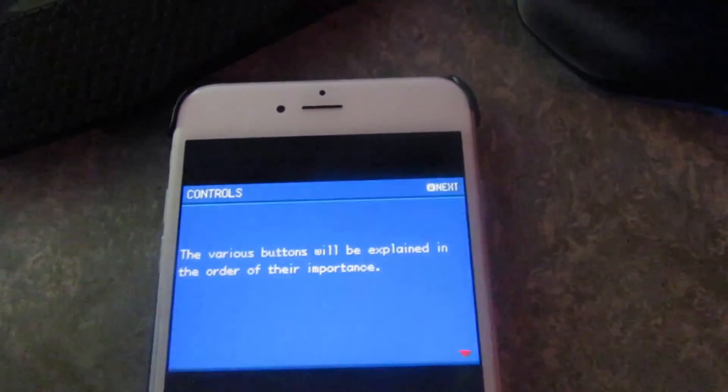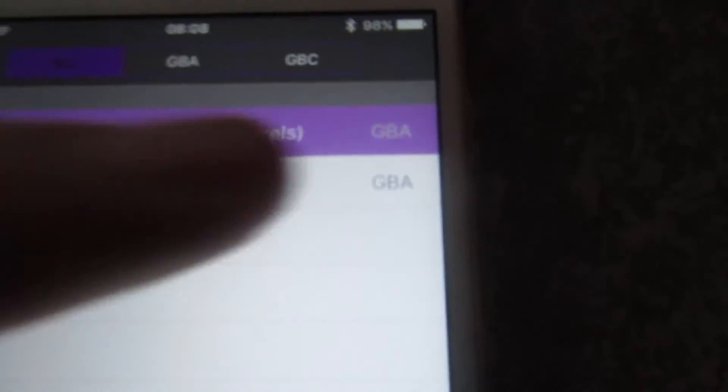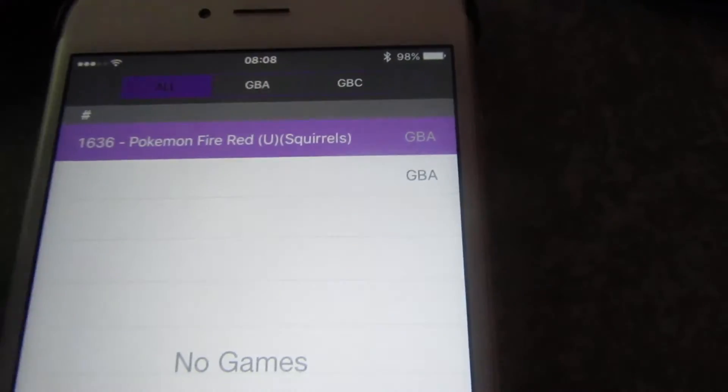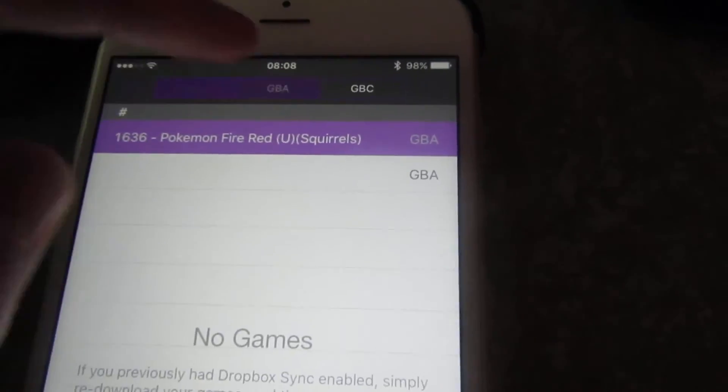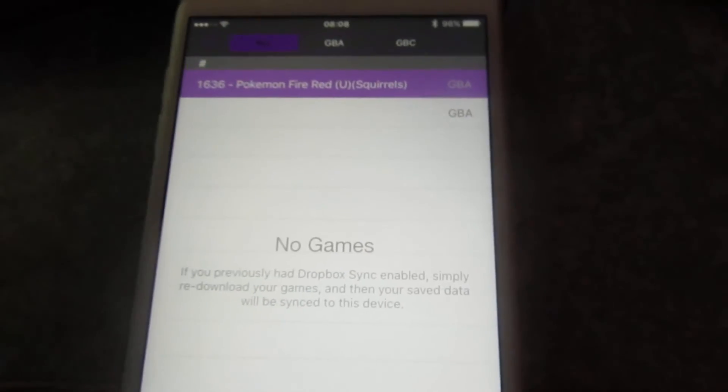And that is how you get ROMs on GBA for iOS. It's a workaround. A lot of people were having trouble because it was being seen as a zip file and not a GBA file — this should be a fix. Even though it does look a bit glitched out right now because it's not designed for iOS 9.